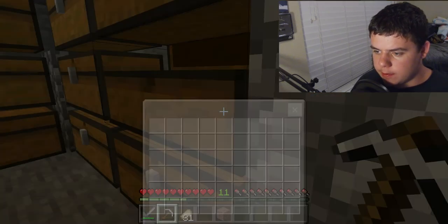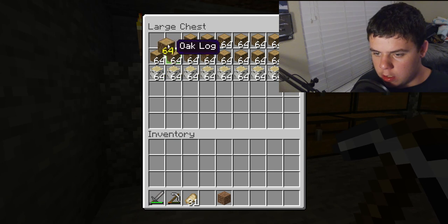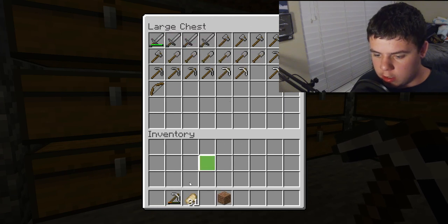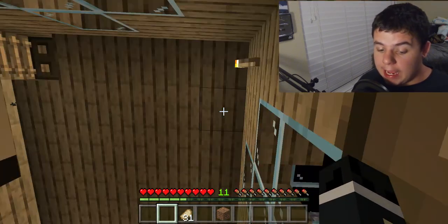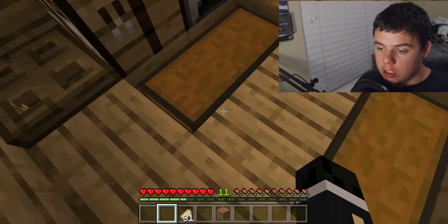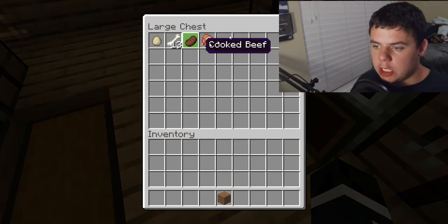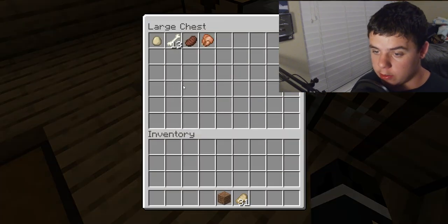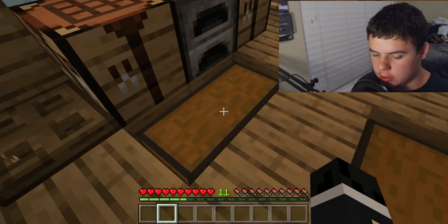I'm going to put food upstairs — I don't want to keep coming down here. I'll put back the wood. I like to be very organized honestly. Let's return my sword and put things away. Oh here's my cooked food — the entire time I had cooked food stored upstairs. And I have some bones for my dogs.